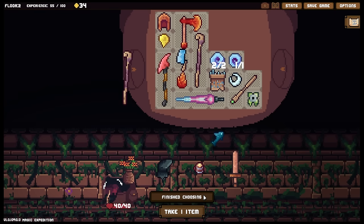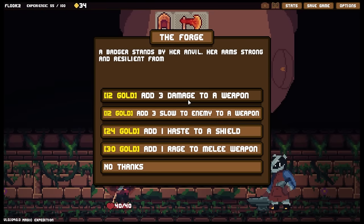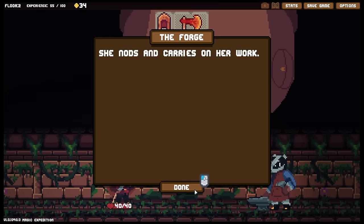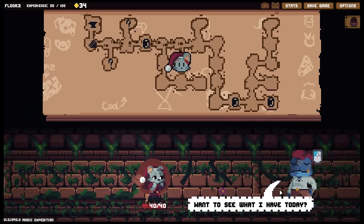We are going to take the poison star. I want to get the topaz to get the poison on weapons. We've got an anvil — add 3 damage to a weapon, add 3 slow enemy to a weapon, add 1 haste to a shield if only I had a shield. For 30 gold I can add rage to a weapon — now we are cooking with fire! Two rages, three rages would be glorious, but if we could get rage on this axe twice then it's scaling rage. If you had a way of removing poison that would be even better but we don't have that.